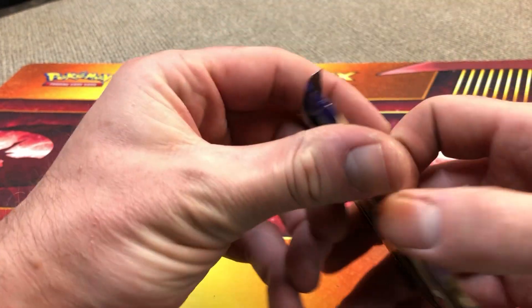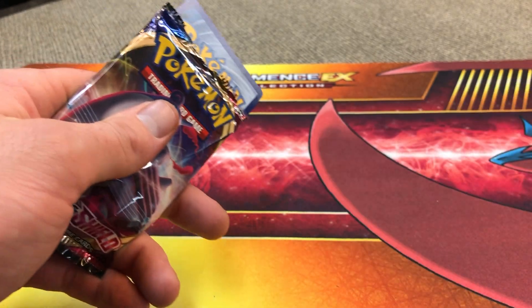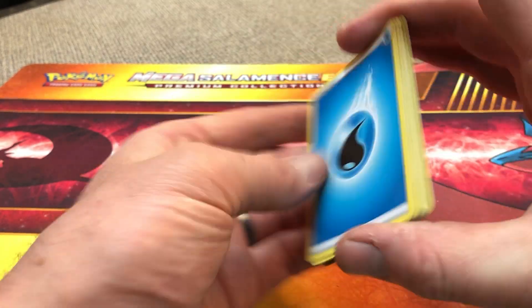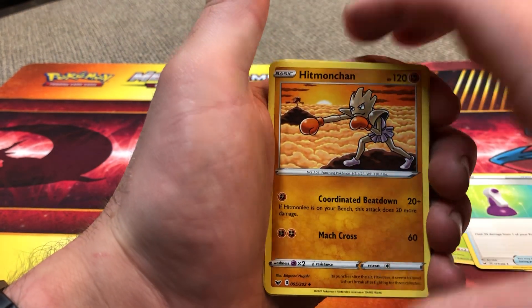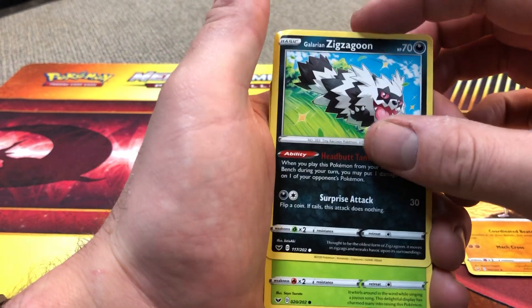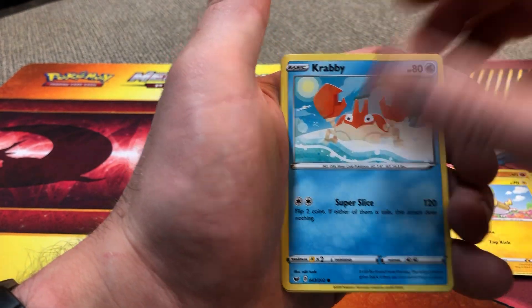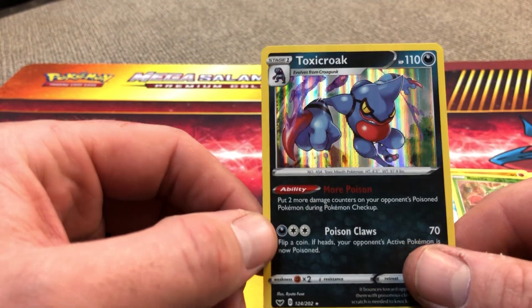Alright, we'll do the Sword and Shield pack here. Code card. Water Energy, Dottler, Potion, Hitmonchan — got Hitmonlee in the background there kicking nothing, he's punching nothing. Galarian Zigzagoon, Gossifleur, Silicobra, Yamper, Krabby. The reverse is a Roselia and the rare is a holographic Toxicroak. Nice.